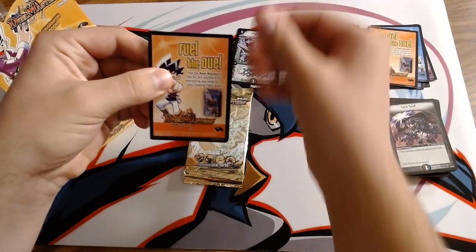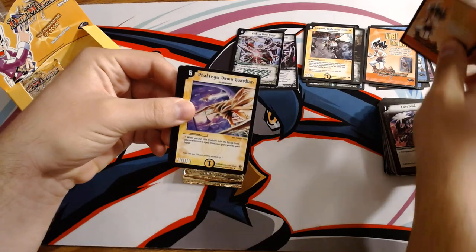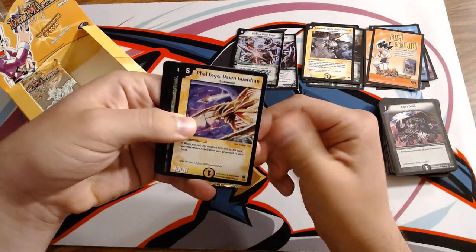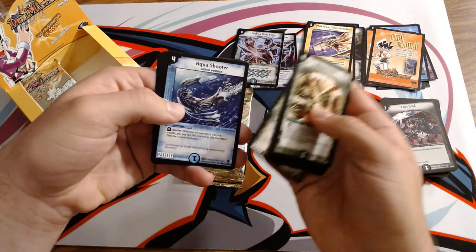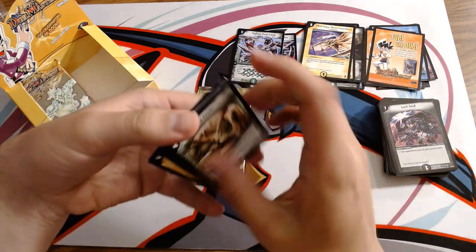More Fuel the Duel artwork. Then we have General — I don't know her full name, we'll run into her eventually. Foul Ega Dawn Guardian, which lets you get a spell back. Mana Crisis, Lost Soul, Diamond Cutter, Gigastand, Essence Elf, Aqua Shooter, Engineer Kippo, Fonch, and Rainbow Stone.